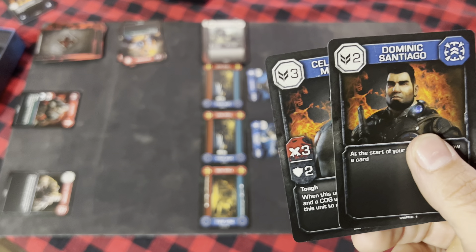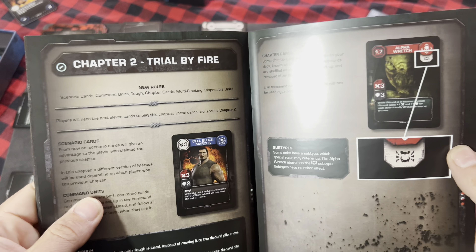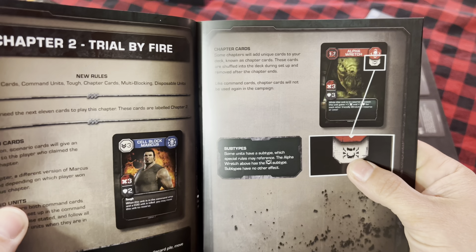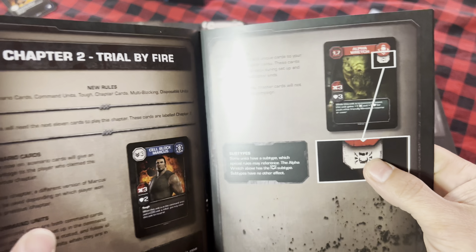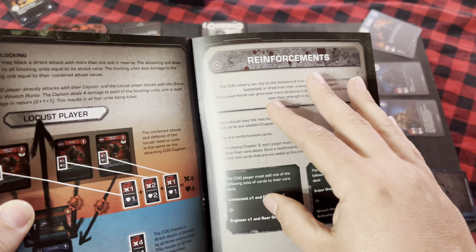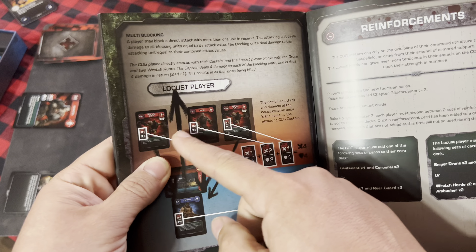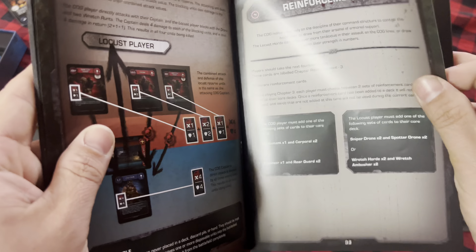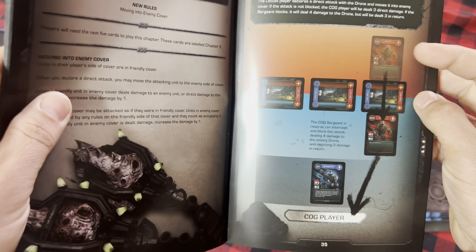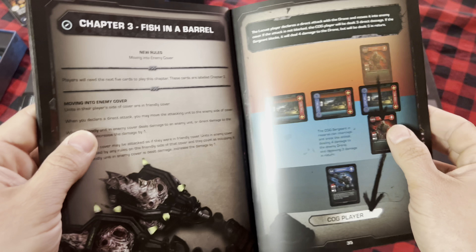Command units are both command cards and units. They are set up in the command area unless otherwise stated and follow all normal rules for units when in reserve or in cover. The final thing to cover: special rules get added as you progress through future chapters. Some chapter cards add unique unit types like Alpha Retch. New cards called reinforcements also appear, and page 32 covers multi-blocking, where you can use multiple blockers for one attacker.